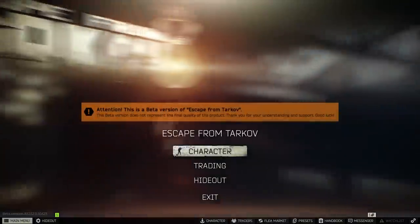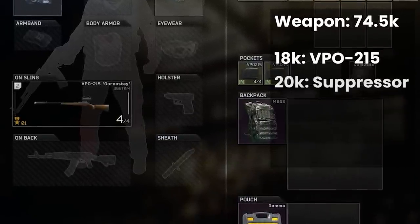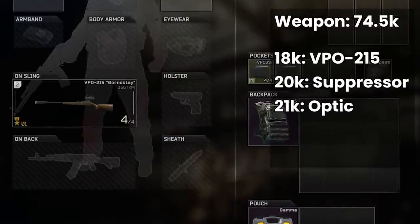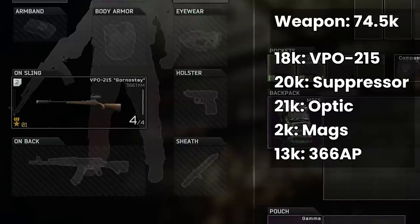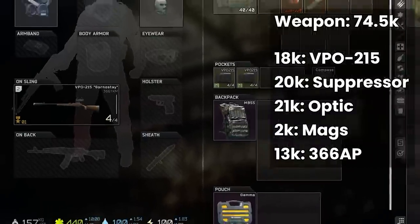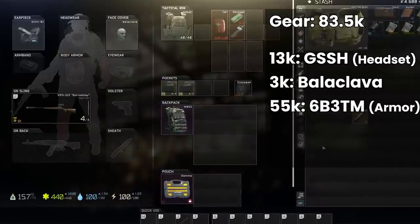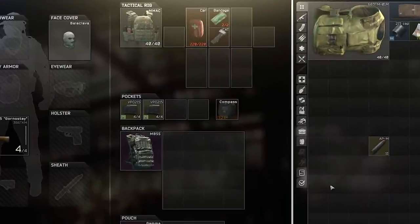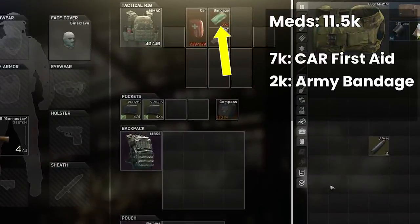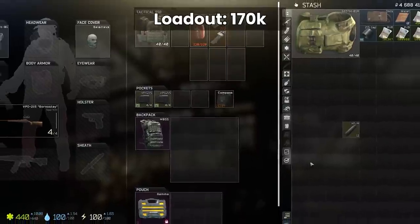Totaling up without a sidearm this gets us to 74,500 rubles for the weapon section: 18,500 for the VP0215, 20k for the suppressor, the optic around 21,000, magazines at 2,000, and 366 AP at risk is 13,000 rubles. For the other gear: the GSSH at 13,000, the balaclava at 3k, the 6b3TM at 55,000, and the MBS for 12,500 comes to 83,500. Finally consumables: car kit at 7k, army bandage at 2k, tourniquet at 2,500 brings meds to 11,500, taking the overall loadout to 170,000 rubles.